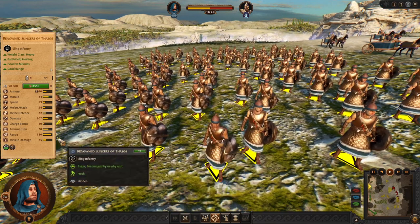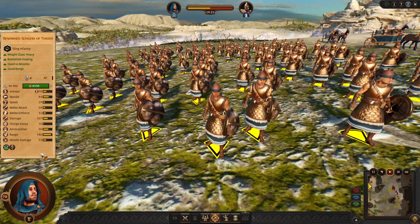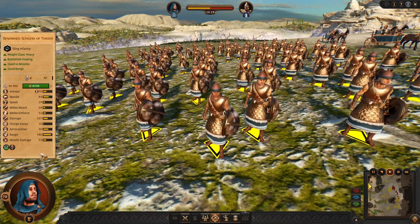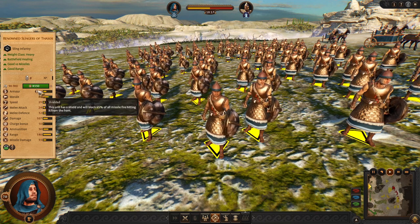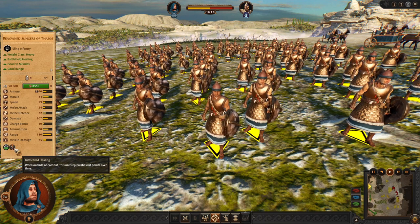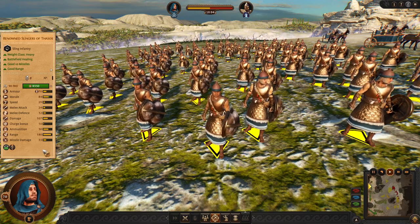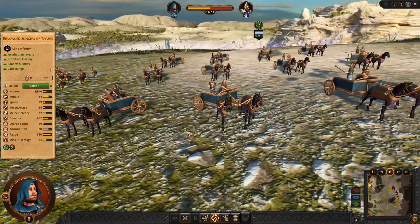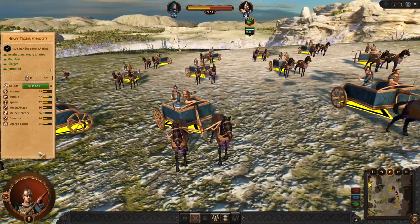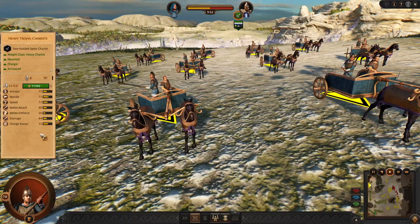Finally we have heavy slings. These heavy slings are able to stop enemy chariots — they are not afraid of them. They can block a lot of enemy ammunition and then heal up. These late game slingers are excellent against projectiles and quite tanky against chariots. As Trojans we also have Heavy Trojan Chariots, which are standard but better than the Achaean ones.